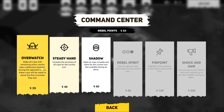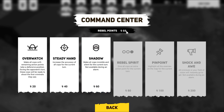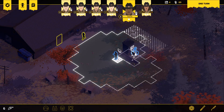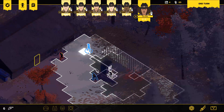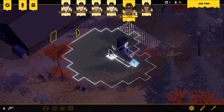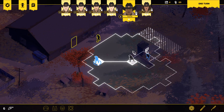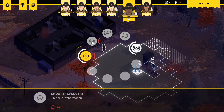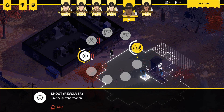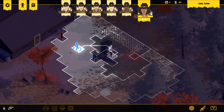Increase the accuracy of all cops for the current turn. Overwatch. Shadow — invisible and silent for the rest of the round. Nice. I wish there was some cover I could take right here, but unfortunately not. Now I'm gonna stick his hands up. I don't want to kill this guy. I'd really prefer not to — the mission told us not to kill him.